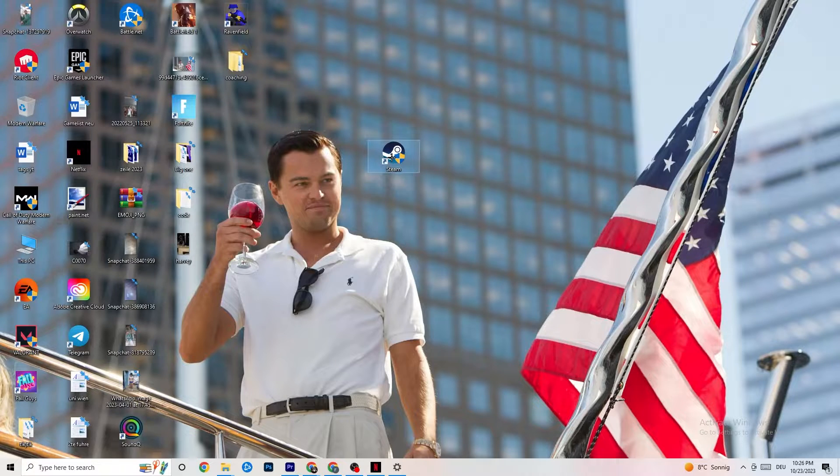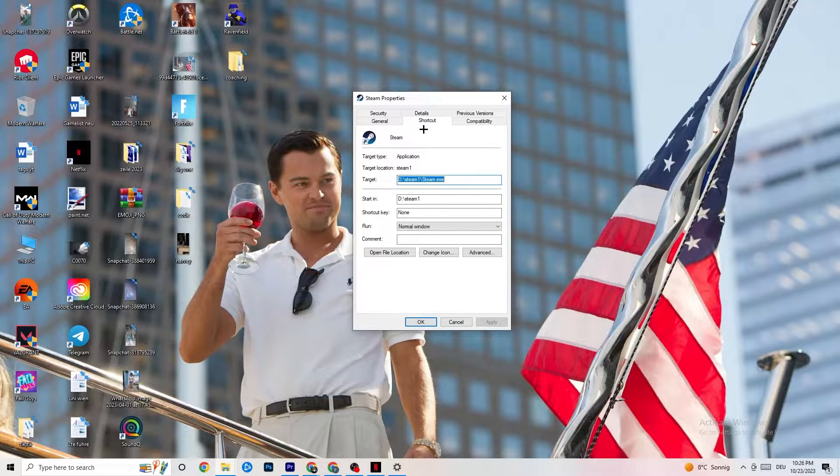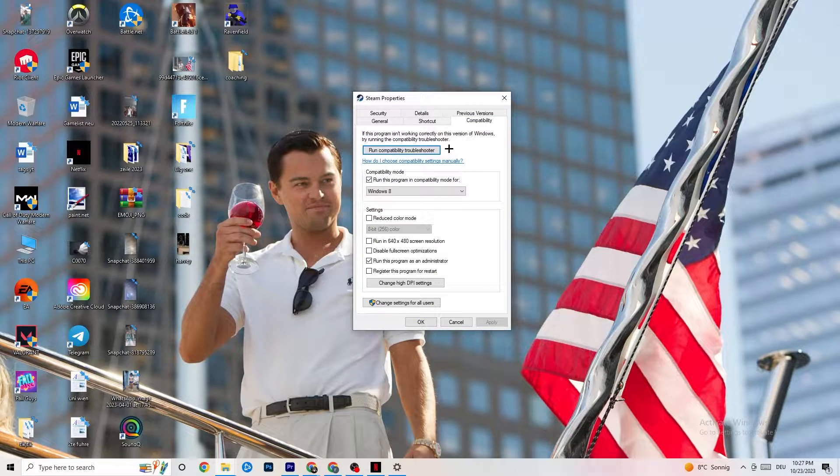Right-click the launcher and go to Properties. Once the tab pops up, stay on Shortcut but then go to the Compatibility tab on the right side. Enable compatibility mode and select the latest version of Windows — for me it's Windows 8, but it could be Windows 10 or 11. Then: disable 'Reduce color mode,' disable 'Run in 640x480 screen resolution,' disable full-screen optimizations, and enable 'Run this program as an administrator.'